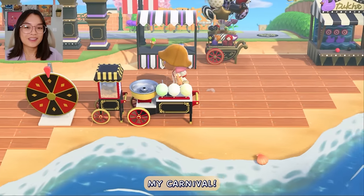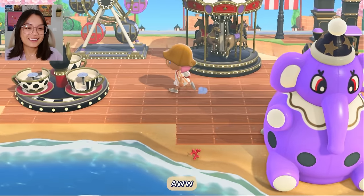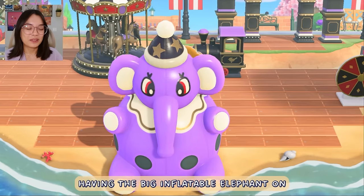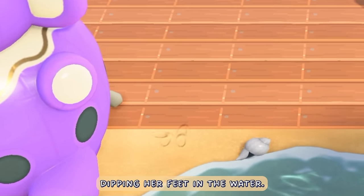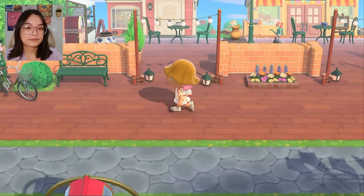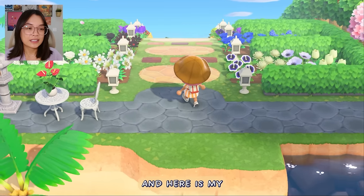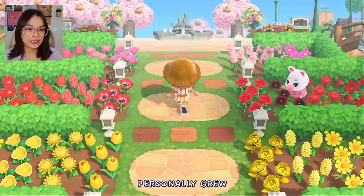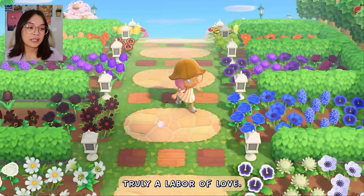This first beach is my carnival — my little boardwalk pier carnival. I just love it. It's really cute. Having the big inflatable elephant right on the shore, I just imagine that she's dipping her feet in the water. And here is my flower garden. I am very proud to say that I personally grew every one of these flowers, including the blue roses. It was truly a labor of love.